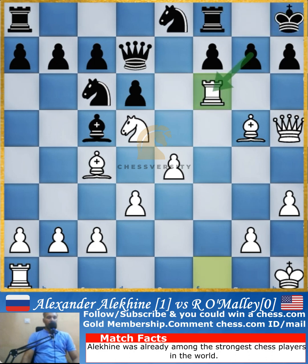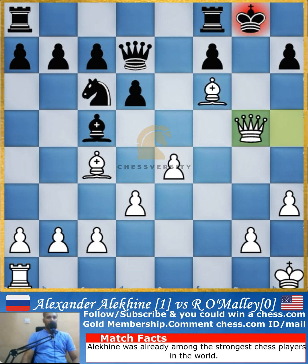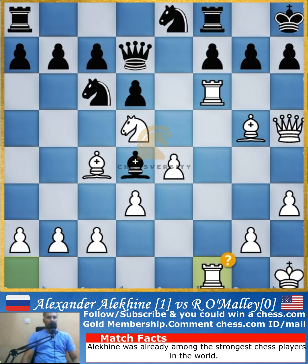Alekhine plays rook to f6. Bishop to d4 was played, but the best move still was to go for the capture — if you capture, the knight will capture threatening checkmate, so the knight will have to capture back. After that it would be checkmate. So the best move was to capture with the bishop, and after that rook to f1 is a mistake.